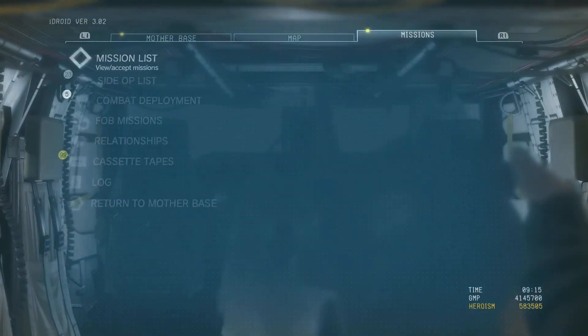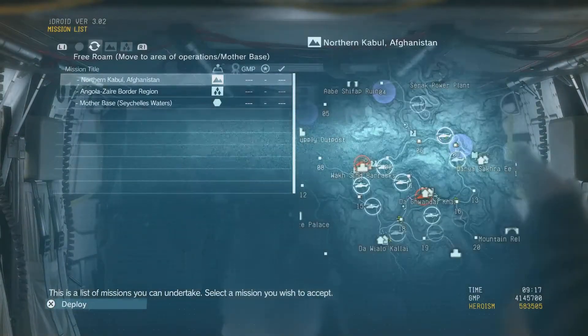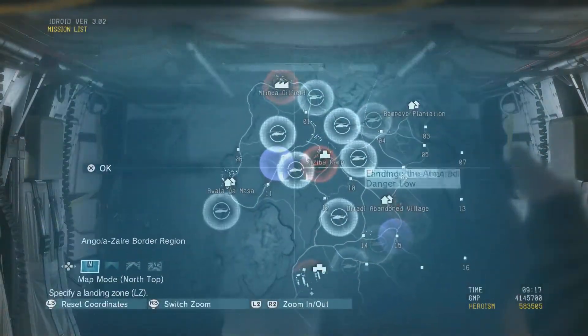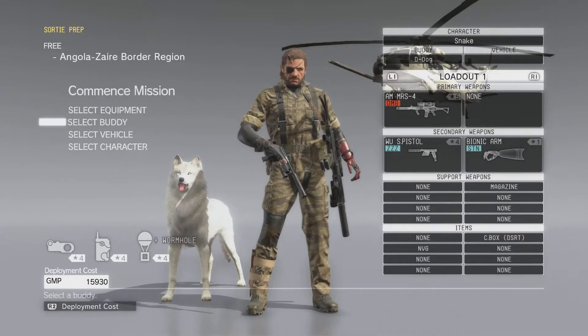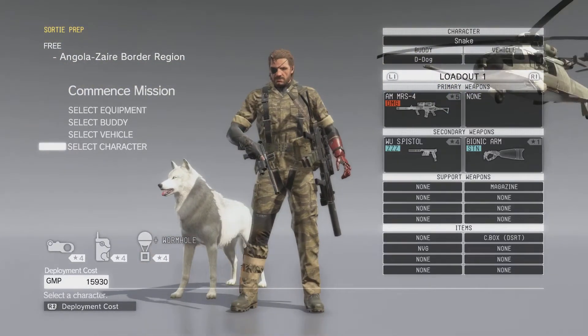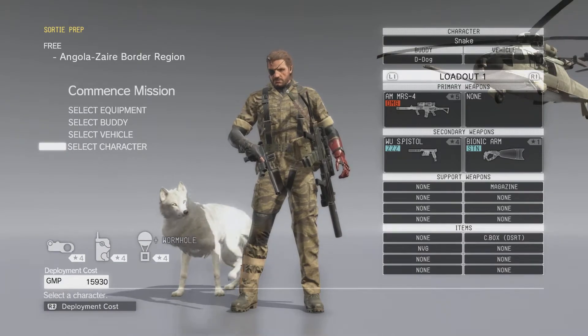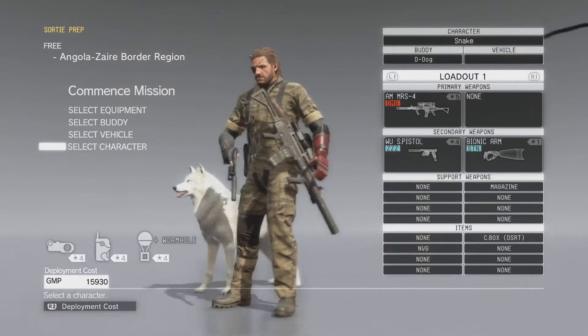So let's look at the costumes. Please select a mission — mission accept, heading to Central. So the first costume is the Fatigue.